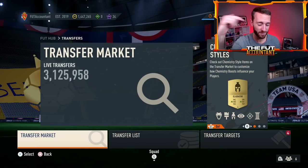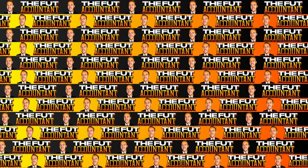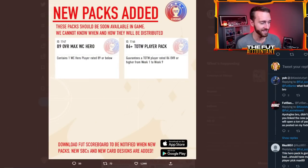If you're excited for the video, hit the thumbs up and subscribe if you're new. Let's run over the basics of this pack that we're expecting today. The 89 overall max World Cup Hero pack — that's the pack we're expecting. We usually get icon or hero SBCs on Mondays anyway.